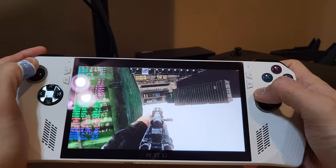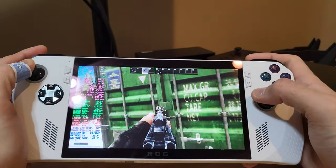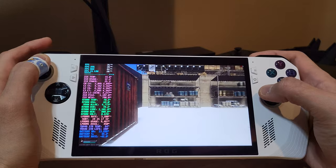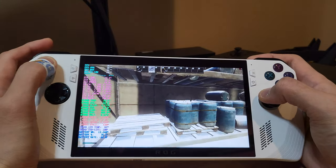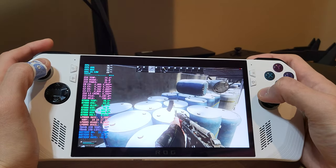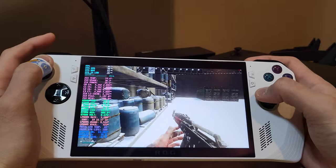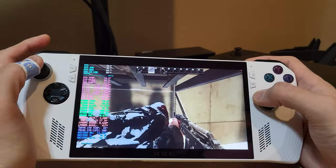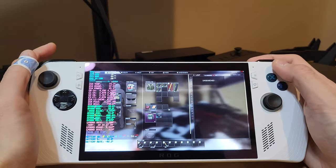It's not fully ideal but for a passive scav run like this it's more than enough and it feels really cool to play on a handheld. That's F — if you want to grab anything or loot anything it's the Y button right here.